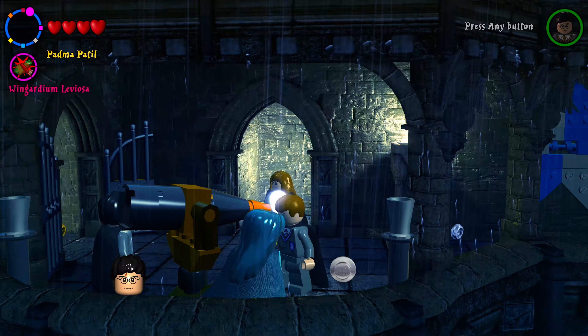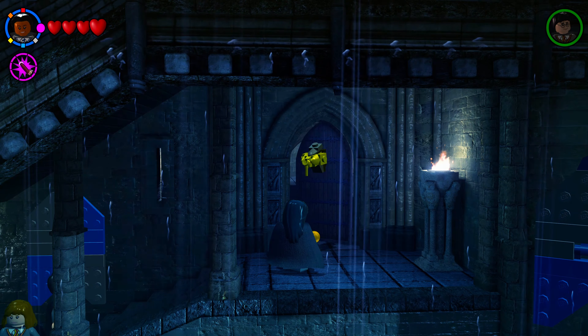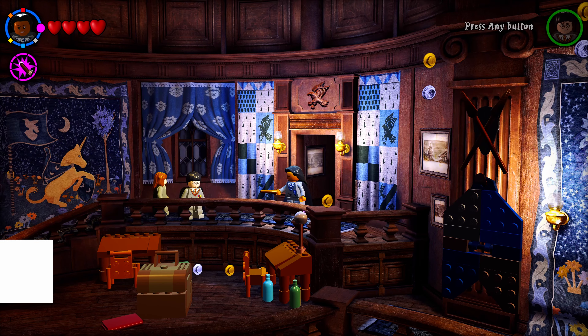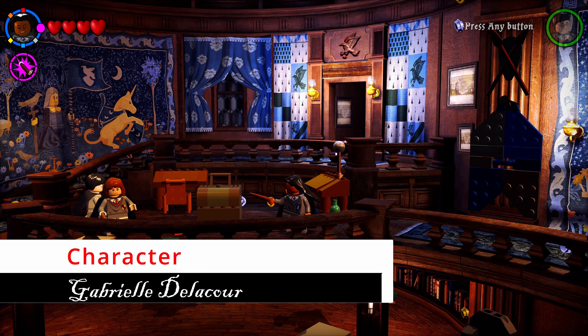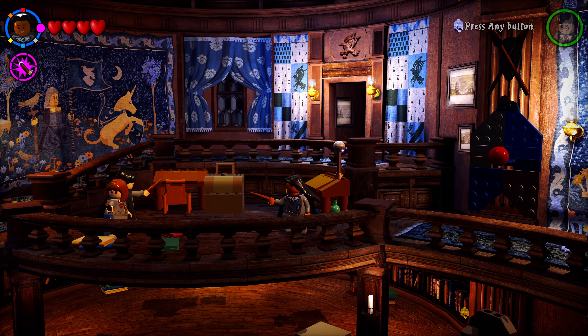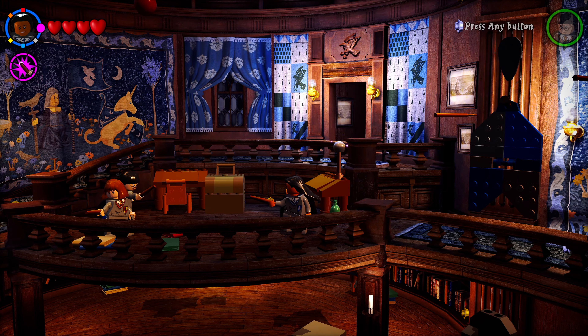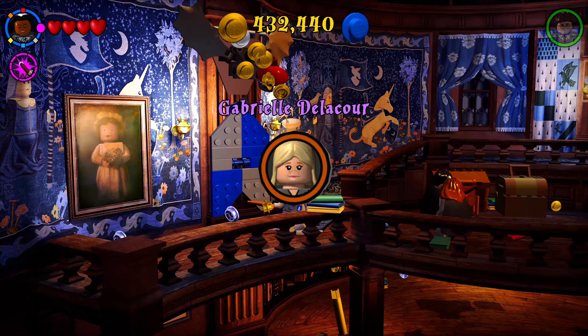Follow the path to the end where a door requires a Ravenclaw character to enter the Ravenclaw common room. Inside, shoot the chest in the top middle — it releases a quidditch ball that flies around the room automatically and eventually lands on the left side, spawning your next character.